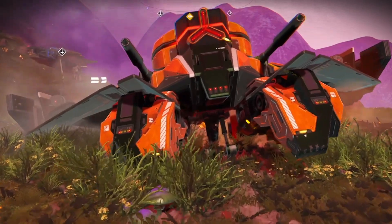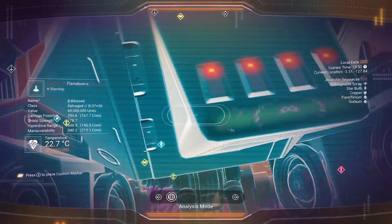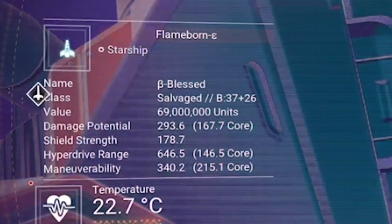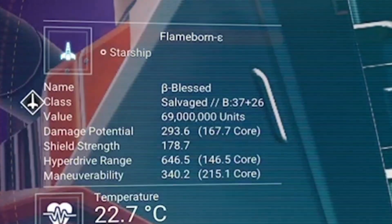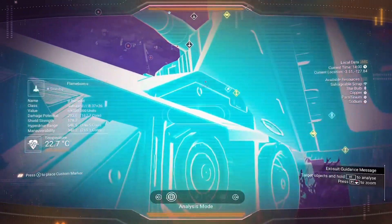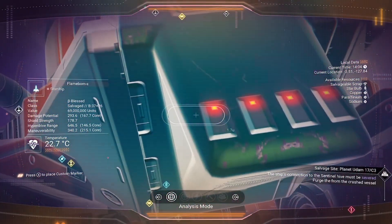But you don't need to click on it to get the results up. All you do is press your analyst visor. This also works on the sentinel interceptors — a lot of people have been pressing on the exosuit to see them. Doing it this method, you can fly, jump out your ship, have a quick look at what class it is and what the stats are on the ship, and then just move on to the next one.